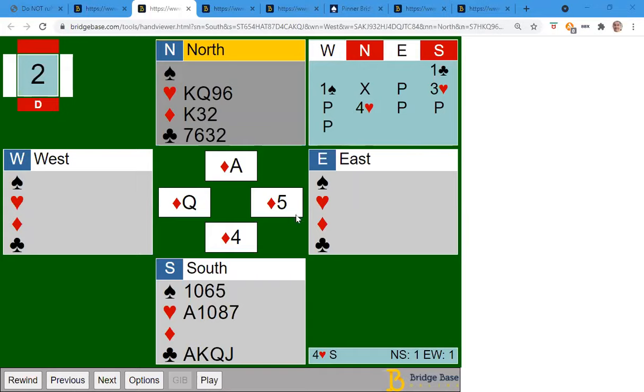The best plan is just to go straight into ruffing the diamonds. Because I'm going to draw trumps here, I'm not going to worry about cashing my winners yet. What I'm going to do is demonstrate first what happens on this hand if you try to cross-ruff, which doesn't work out very well.